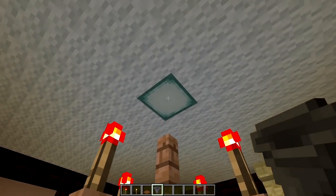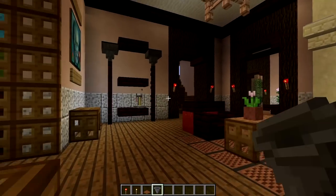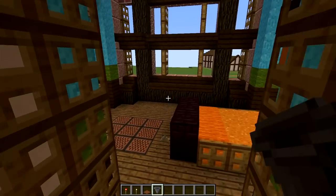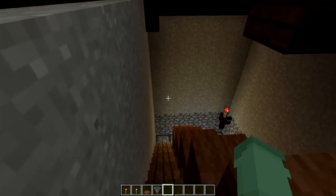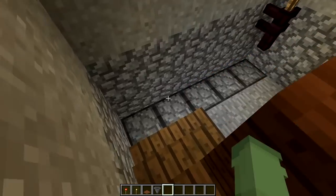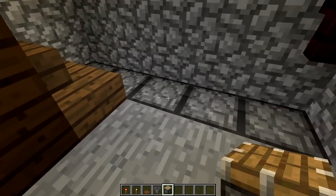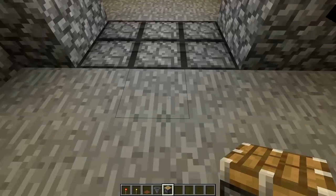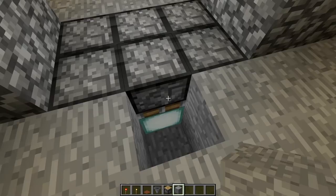That hopper completely covers up the sea lantern underneath — a great way to get a lot of light up in the ceiling. The builder has done this throughout the entire castle. Let's go down the stairwell to see how they've lit up the basement. Notice the block change here — these are pistons, and underneath them is a sea lantern. The piston allows light all the way through.